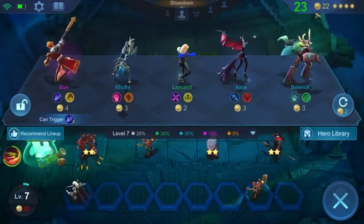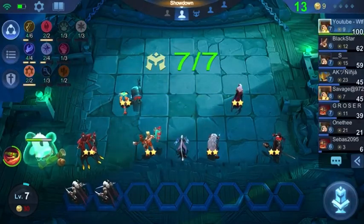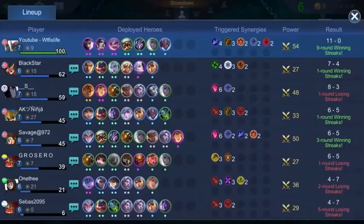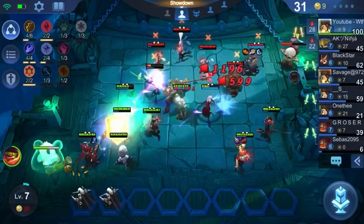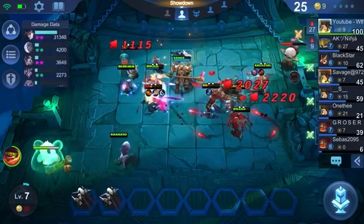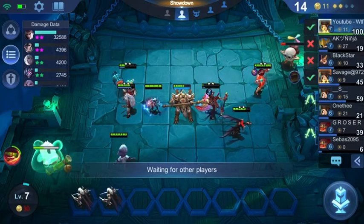Once we hit the third shield, we're going to be at 160. We get a carry but we're immediately going to switch her out for Martis — we're keeping him because he gives us our full Celestial, where all heroes get 25% attack speed. There we go — now we are at 160.